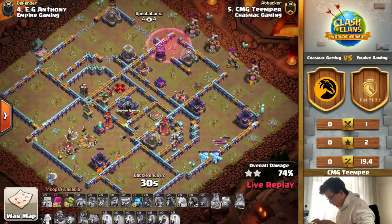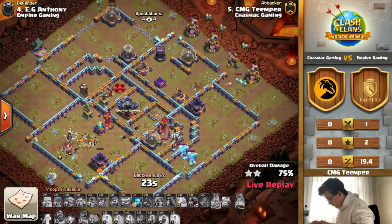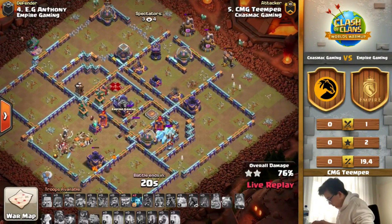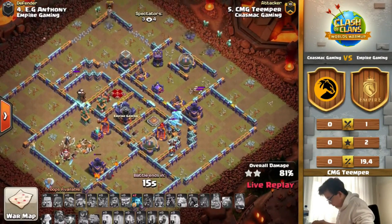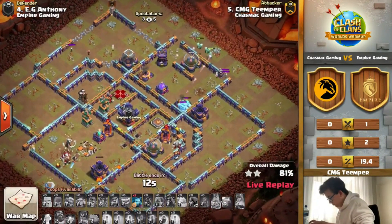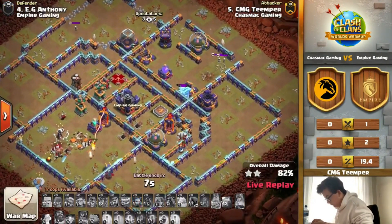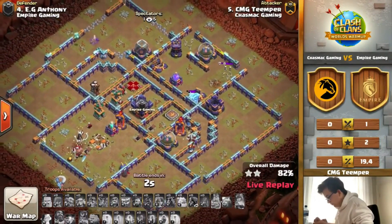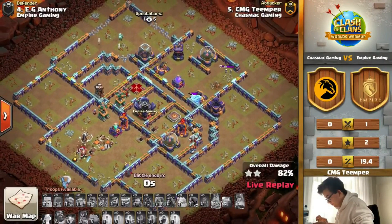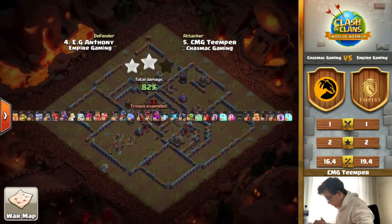With the clan castle coming out, those ice golems were a bit of a problem, but the ice golems really didn't do too much to the lalo — all it would have done is slow up the heroes. It was the pathing around and that defensive rage that really picked off those balloons quickly from that eagle artillery. Once you don't take out a clan castle like that, your confidence can completely shift. He does secure the two stars — great job from Temper of Chasmac Gaming.